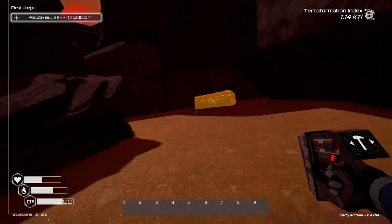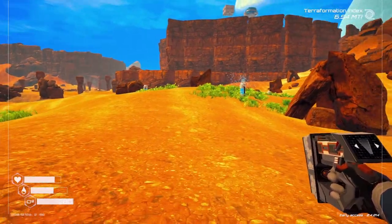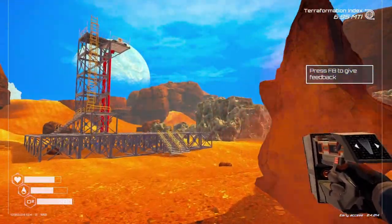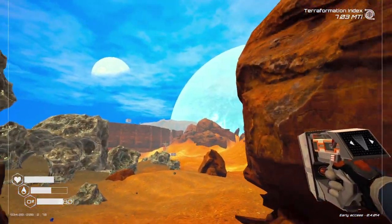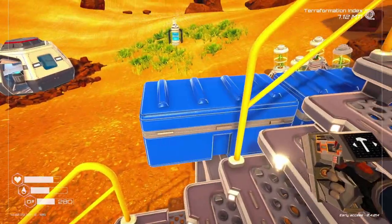In the game Planet Crafter, there are golden chests. Maybe you have already found some of these, maybe you found all of them. Currently in the game, as opposed to this video, there are 12 chests with the caves and crater update. In this video, I'm going to show you exactly where they are with the coordinates and an easy way to find them.